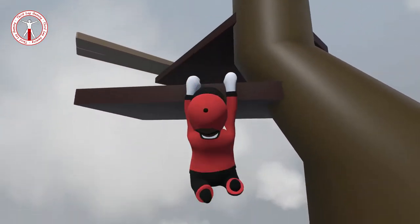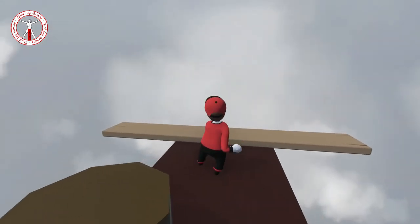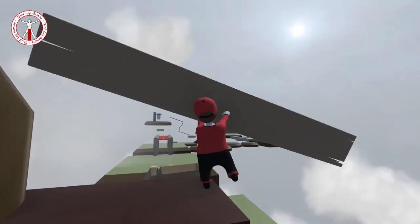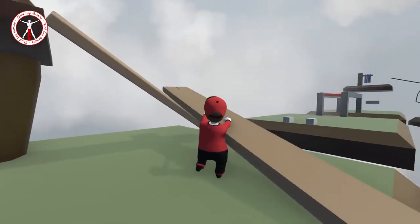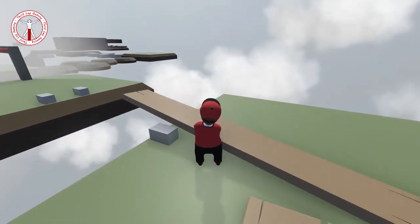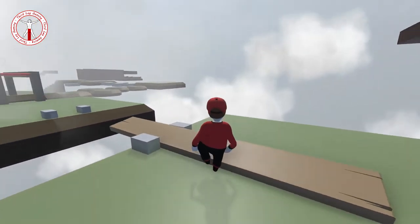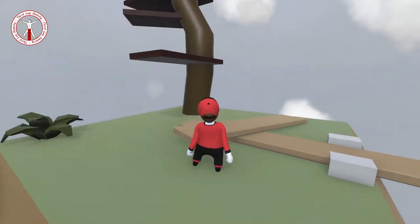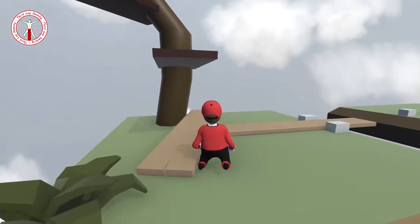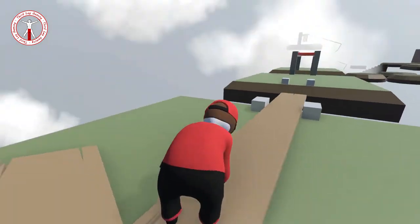I probably could have done a better jump than that. There we go — you can get up without using that. It still seems like such effort whenever they climb up the side of walls. I don't know where I'm dropping, I really should have looked, but I think we're all right. It's so light compared to the proper ones from the actual main playthrough of the game. Getting attacked by random planks now!